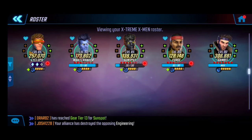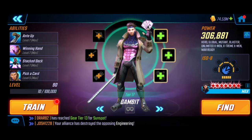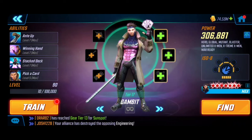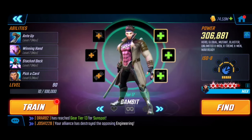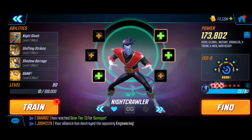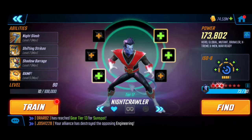A couple of standouts — we know that Gambit will likely need to be Gear Tier 17, Level 90 for Apocalypse anyway, so I wanted to cement his value there. We have the Hive Mind raid team coming, so obviously we want to save resources as much as we can. The second most important character in my honest opinion, next to Gambit, is Nightcrawler — he's doing a boatload of damage.